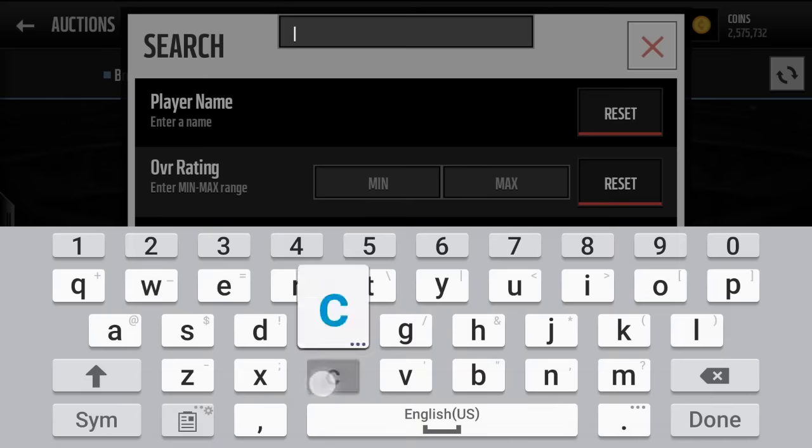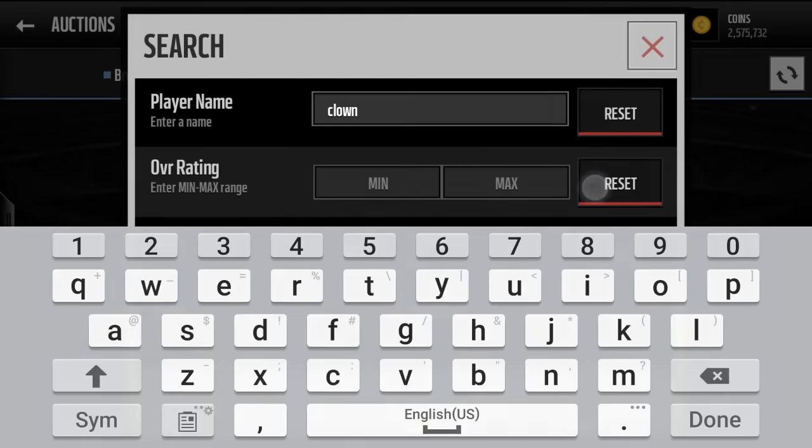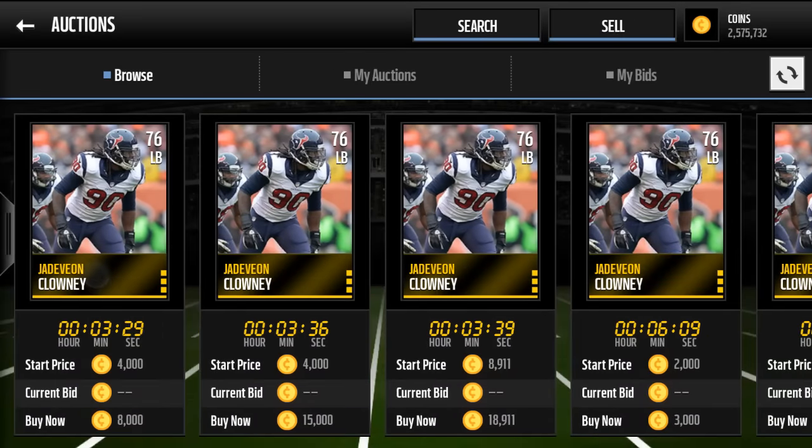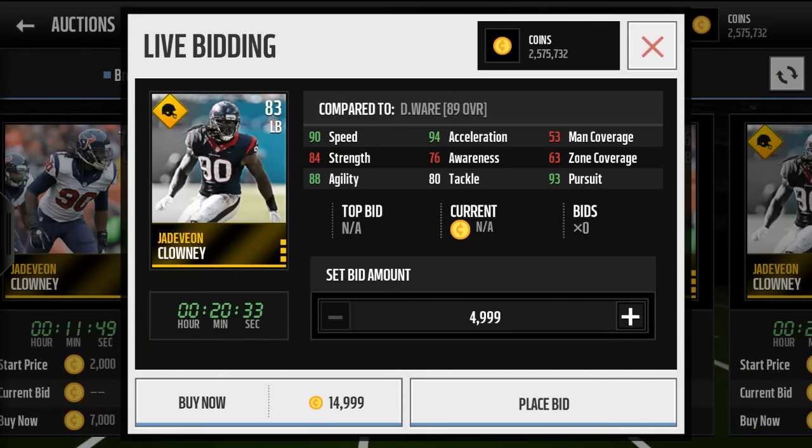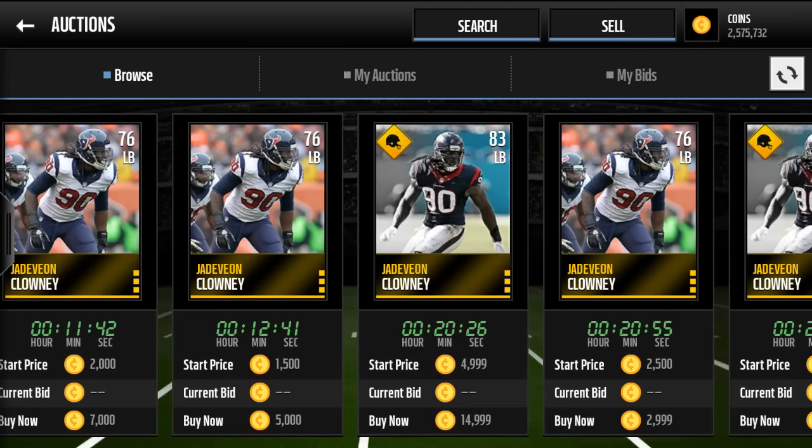Jadeveon Clowney is literally identical to Anthony Barr — 90 speed and then 93 pursuit. If you guys saw my team before I did the massive shopping spree video, I had both of those guys on my team, along with most of the guys I mentioned in this video.